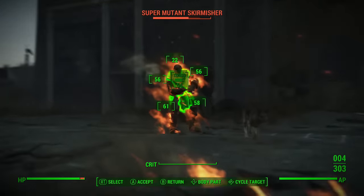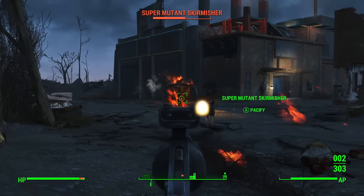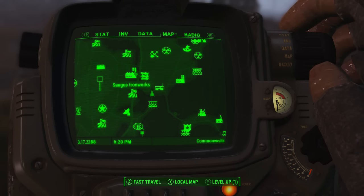Hey, what's up guys, my name is BK. In this video I'll be showing you guys another secret weapon that's in Fallout 4. This is called The Gainer and it shoots flaming rounds at enemies. It is a beast of a weapon — I really like this gun a lot.